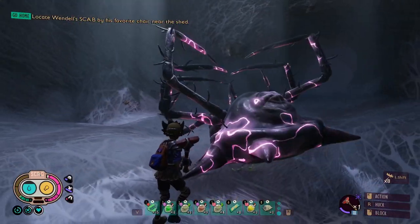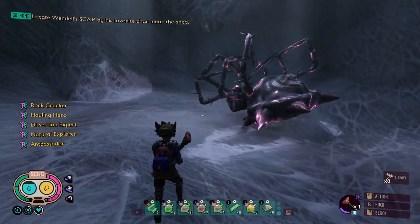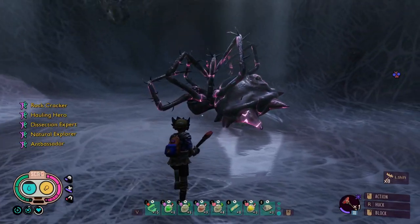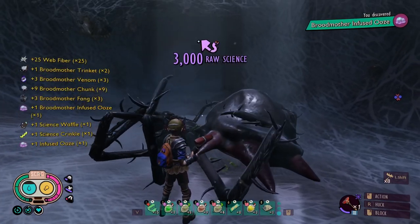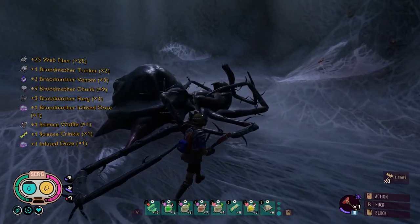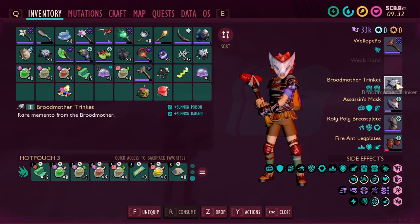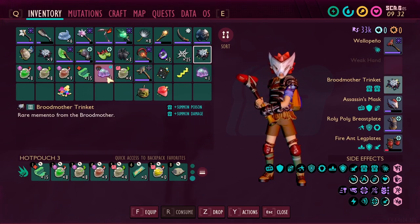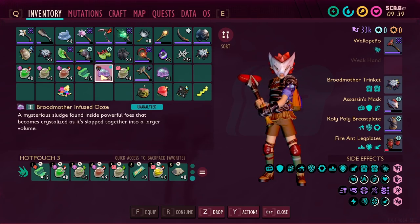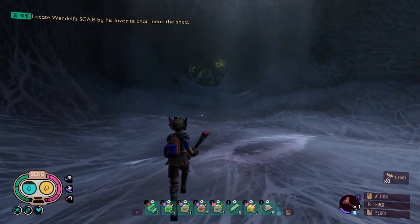Woo-hoo! The crow's cheering for me! Yeah! Broodmother infused ooze — let's go. I got another Broodmother trinket. Let's go. Got one here and one here — that's crazy. We're going to have to analyze that ooze.